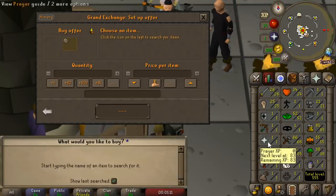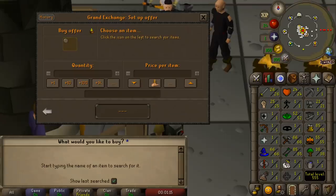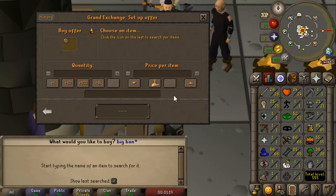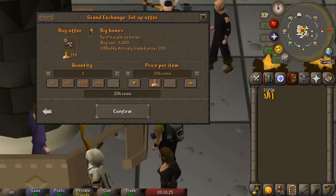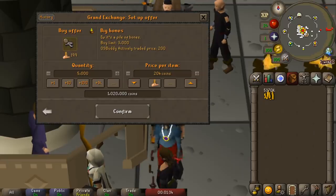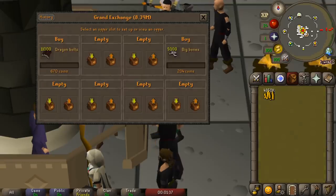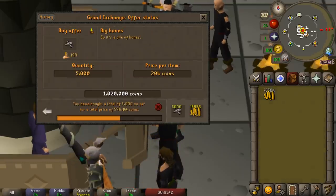Now I want to tackle a skill I've been avoiding pretty much this entire time, and that is prayer. Prayer when you don't have a gilded altar is ridiculously expensive. The GP to XP ratio goes up tremendously, and I'm pretty sure even doing big bones is above 10 GP to XP. That said, big bones are the absolute cheapest and most economical option for me to go with.